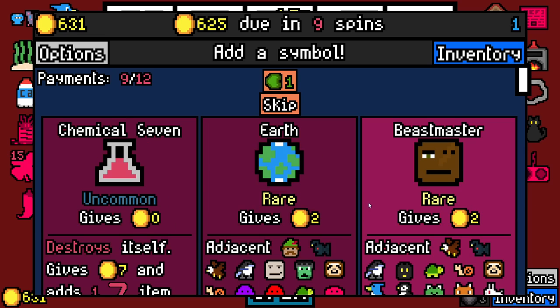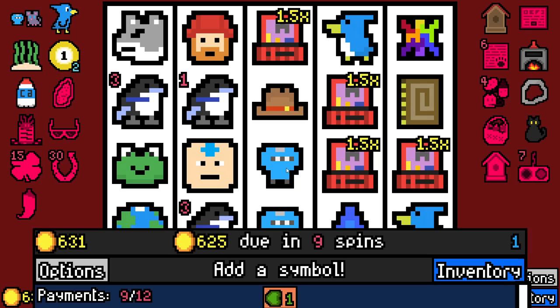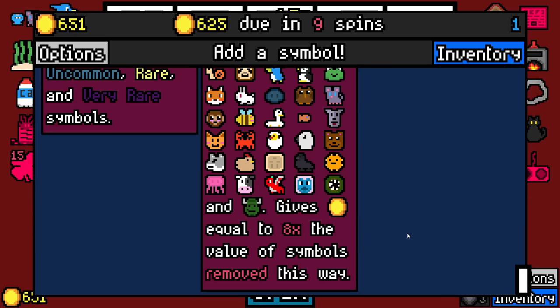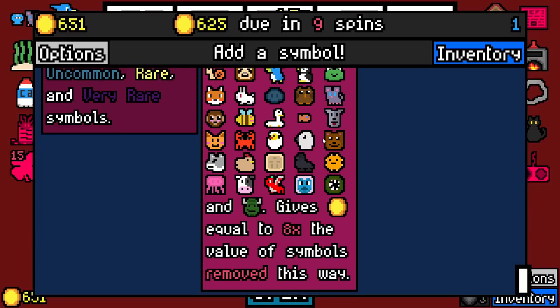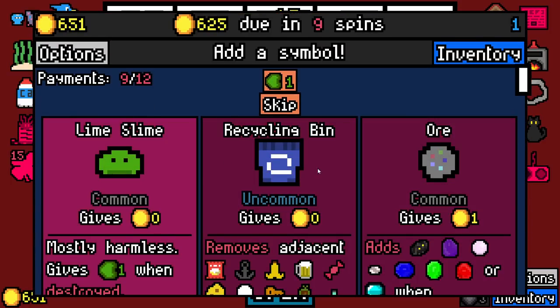Earth adjacent things give one more — I'll take that. Removal caps, of course. Cleaver! There it is! So this is the uncommon. There is also the butcher, of course — that is a rare, and he gains plus one permanent value per kill. I'm doing it! We have to.